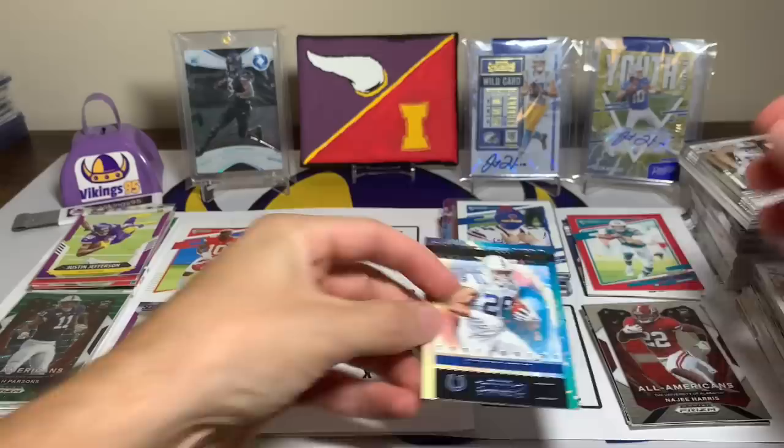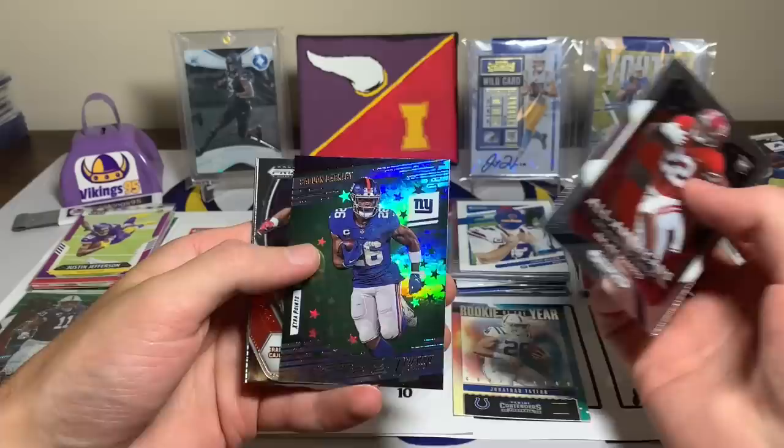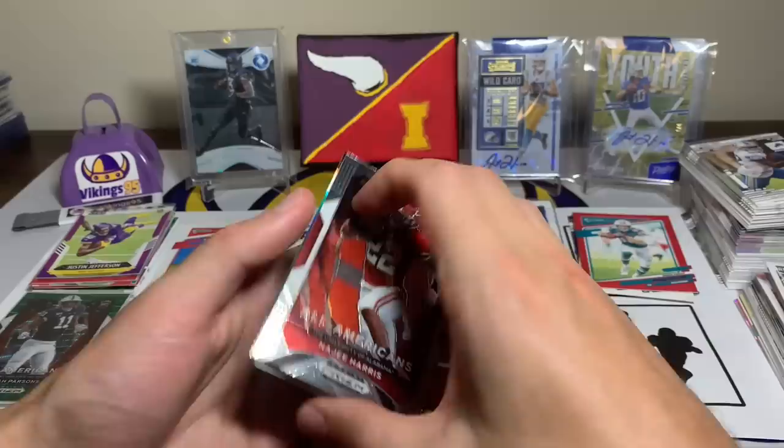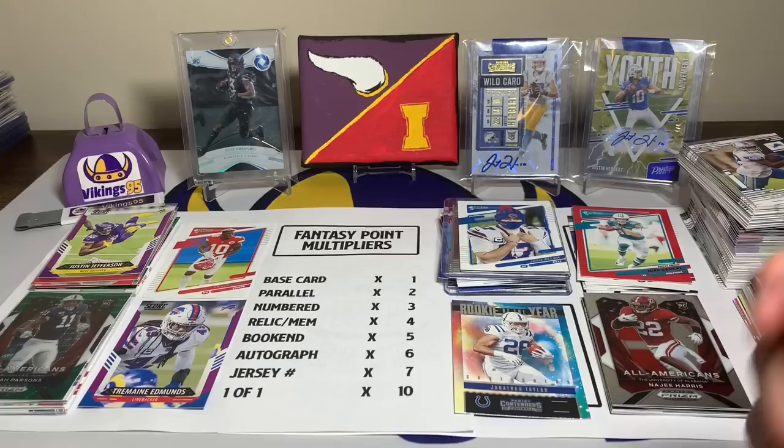Running backs: Jonathan Taylor is my main one, followed by Najee Harris. I was hurting a little at running back. I had Saquon with a times two but we don't know if he's playing. Also Elijah Mitchell, CMC, Deandre Swift, Zeke, Dalvin Cook in the mix, but no big multipliers. I'm going with Jonathan Taylor — I think he's going to have a crazy good game — and Najee Harris as a workhorse.